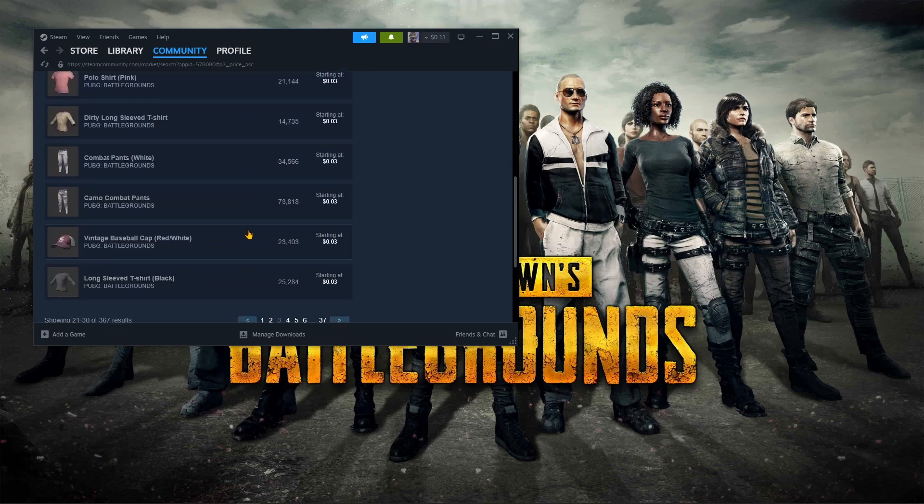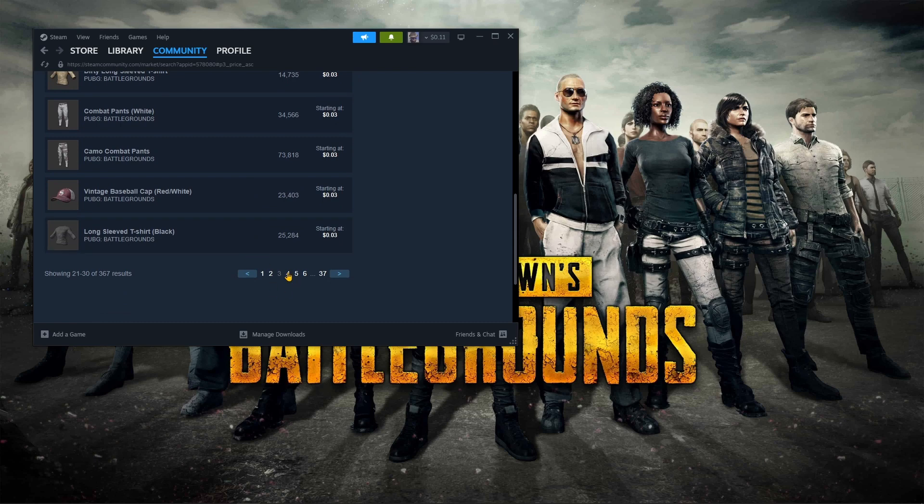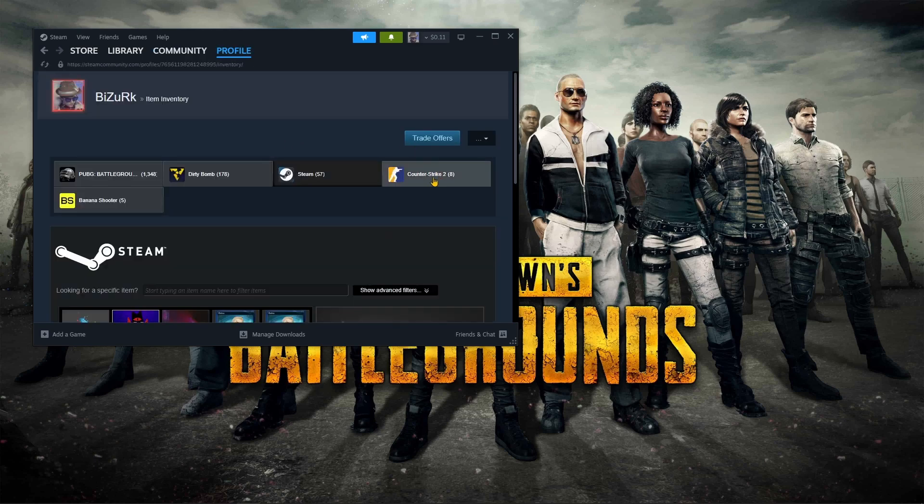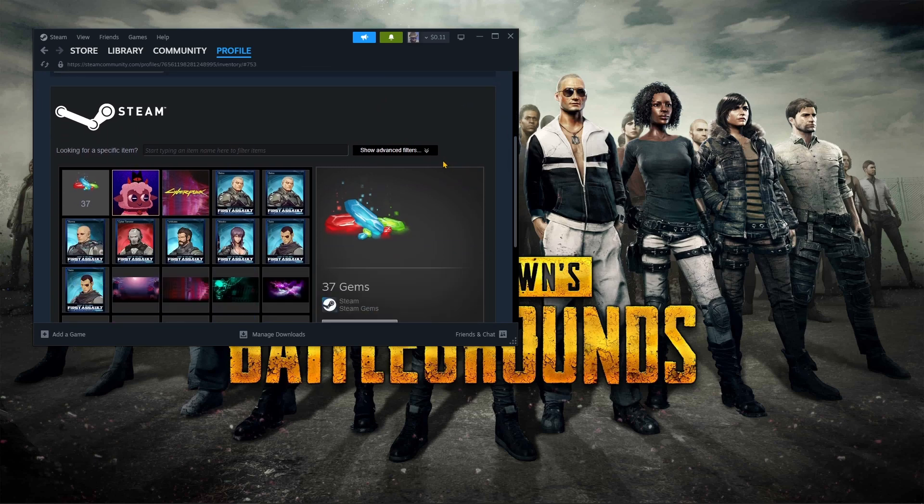We've got cargo pants, camo pants, long sleeve black shirts, baseball caps, gloves — everything you need to get started. For 12 or 15 cents you can get fully kitted out. But if you don't have 12 or 15 cents in your Steam wallet, don't pull out your credit card just yet — go to your profile inventory and click on Steam.